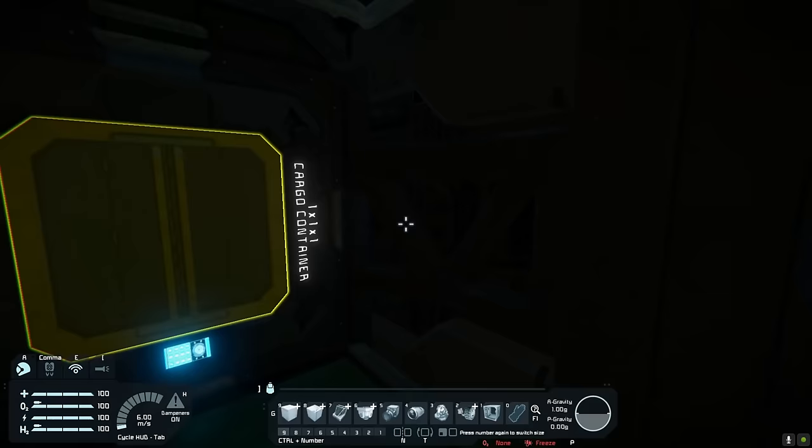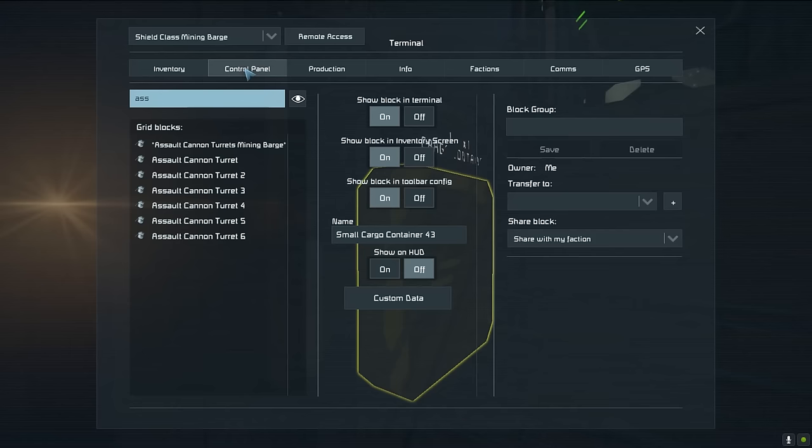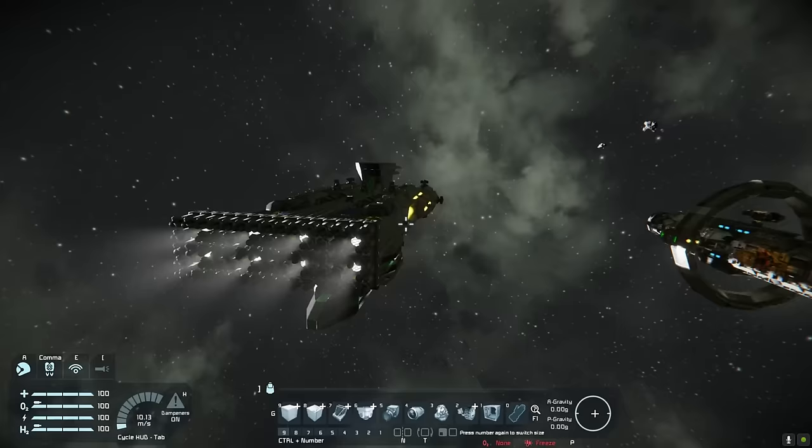Come downstairs and then you've got access to all the cargo ports and things like that. A lot of assault cannon turrets, a lot of refineries. Looks like it's only got the survival kit for production, but it does have that launch vehicle, so that's fine. A couple of antennas — nice little stack there. And there you have it — that's the Shield class.